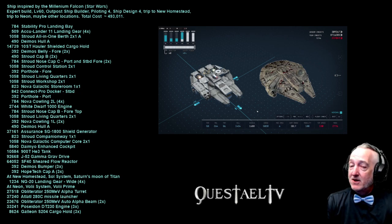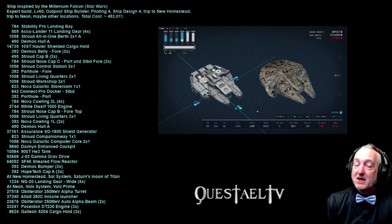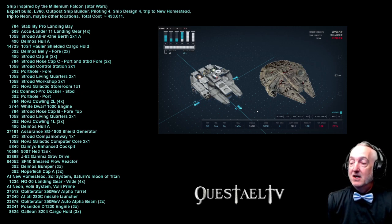I really tried to calculate the total cost, but it comes down to about 493,000 credits total. It's up to you. Like I always say, make the ship build your own. But here's my version. Let's go to Shoza — it's a nasty rainy day on Shoza.